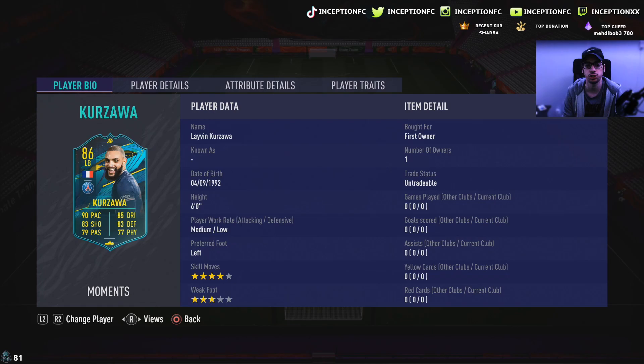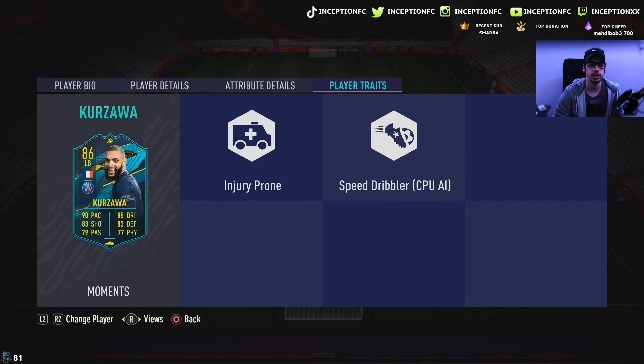The thing that pops up to mind right away is the fact that he has the medium-low work rate. It's a very, very strange work rate to have. We'll see how that performs in-game because with fullbacks, I feel like the work rates are more noticeable in the attack than in defense if they have very good base characteristics for defense. So we're looking at a card that is 6-foot tall with medium-low work rates, left-footed, 4-star skills with a 3-star weak foot.